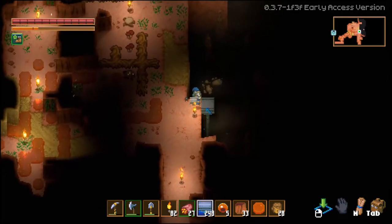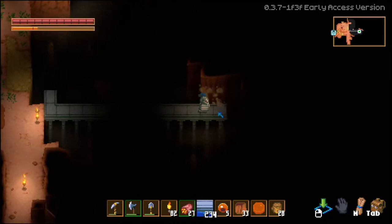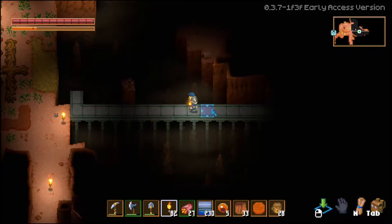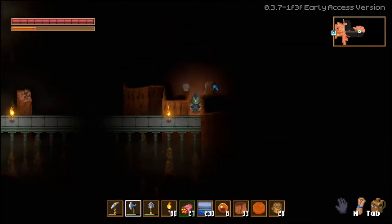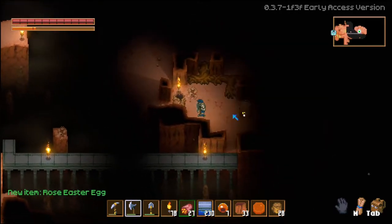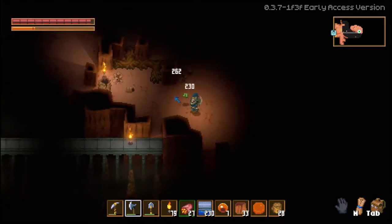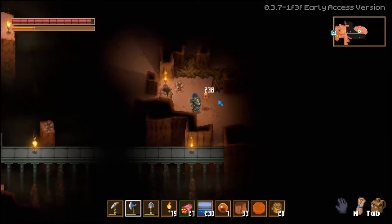I did bring some blocks to build across those gaps. There are some big guys we just have to carefully kill. Once we neutralize them, it's all okay. I really like this battle axe because it kills everything super easily. Rose Easter egg! So this is where we find the rose Easter eggs — we can farm a bunch of those fairly easily over here.